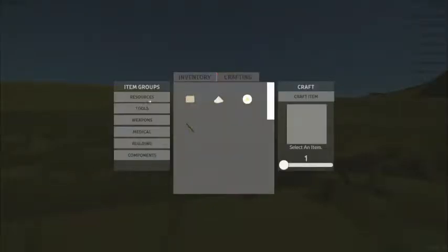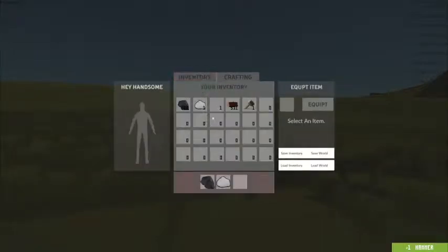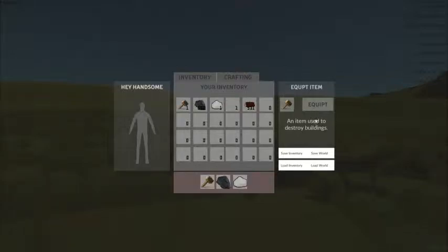Oh, crafting. Tools — hey, a hammer. Wood. You need nothing. A makeshift axe — stone. So we start with a hammer. Craft it. Lost my hammer. Put it onto our toolbar. Equip. I don't know. That T shouldn't be there. Okay, close my inventory.